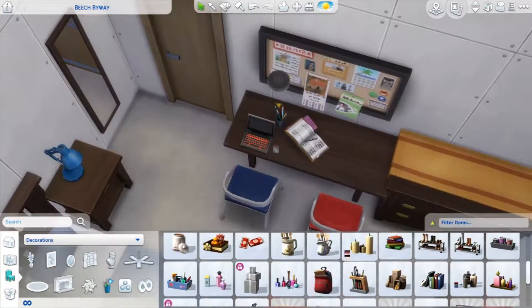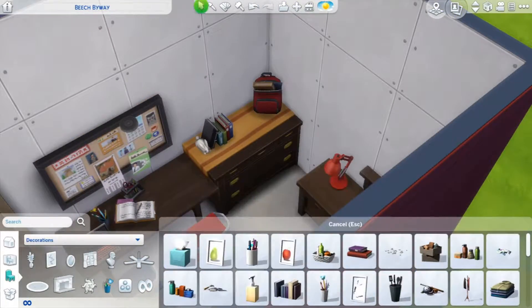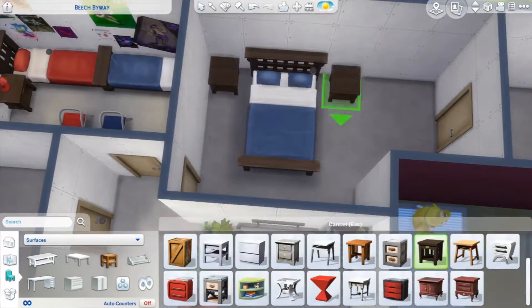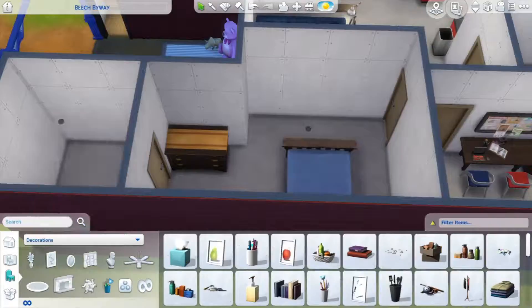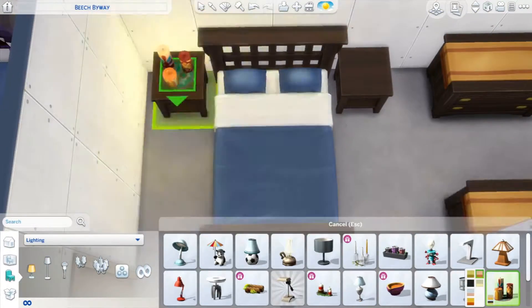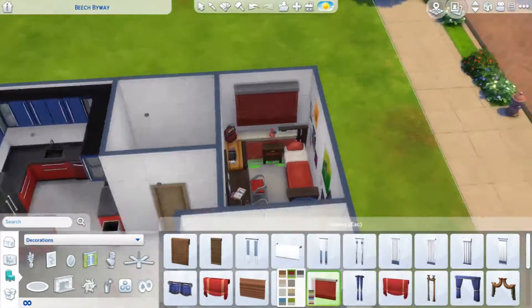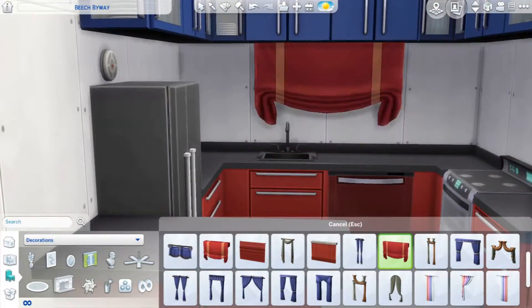As for the bedrooms, it's your typical setup — a master bedroom with its own bathroom. The second bedroom I decided to make for two kids: maybe two kids, maybe two teens, maybe a kid and a teen. I kept in mind to put a laptop in there for skill building on the computer, and the other side is just for doing homework.